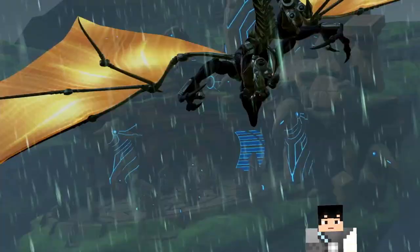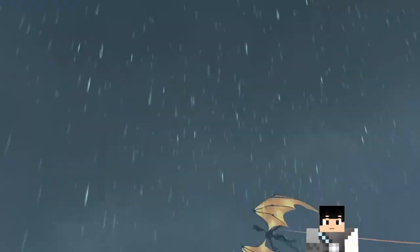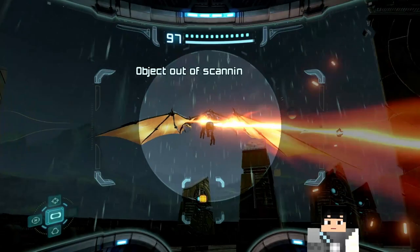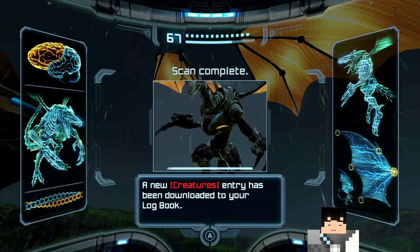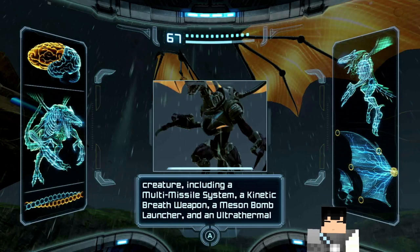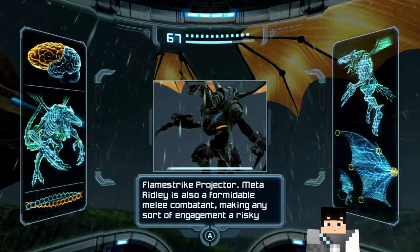Uh-oh — how am I going to open the door now? Is Ridley going to... Is this a boss rush? Okay. Ow. Get over here, let me scan you. Save for the chest, which has the multi-missile system, kinetic breath — what? — mason bomb launcher, ultra thermal flamestrike projector.